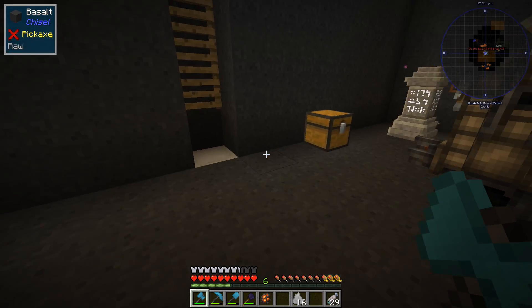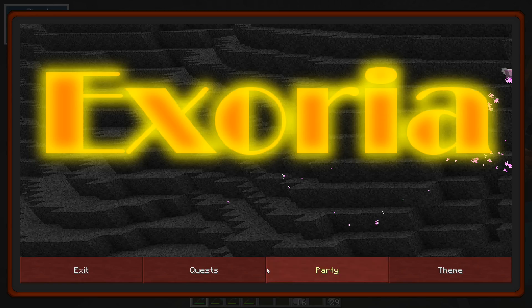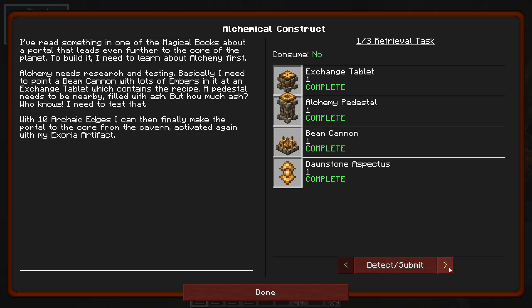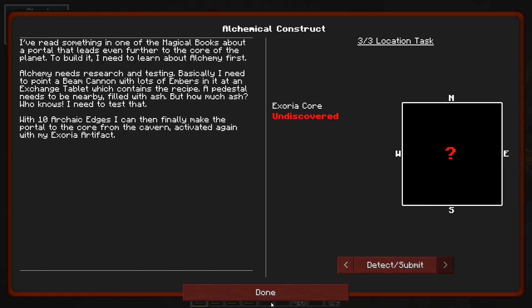Now we have eight of these things, and we need ten - that's what the quest says. Let's go here and look. Quest: power up, this next ten, archaic edge. And then we make this portal.